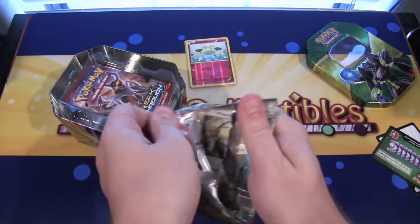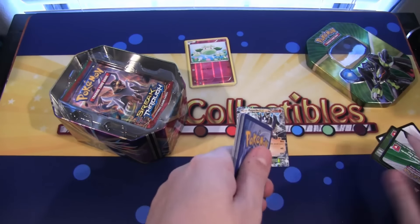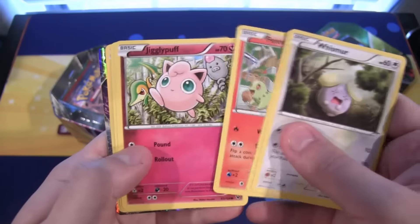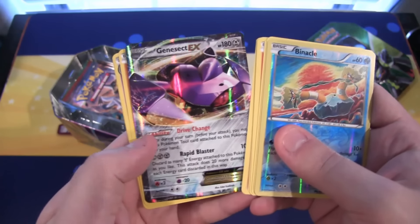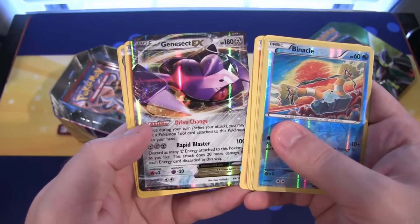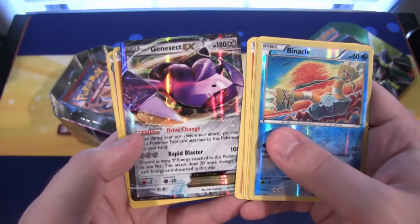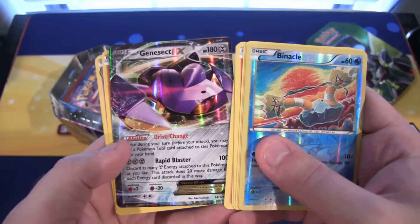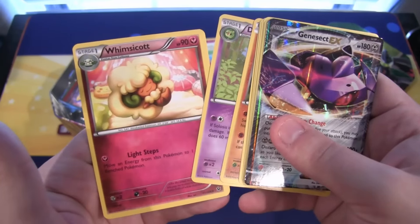Another Fates Collide pack. We have Whismur, Snivy, Fennekin, Jigglypuff, Riolu, then Binnacle for our reverse. And we have a Genesect EX — I could tell we had something but was trying not to spoil it. That looks really awesome. I've already got one of these from the Elite Trainer Box or something, but this card is awesome. I think Genesect is one of the coolest looking legendaries. Then we have Zygarde, a Duosion, and a Whimsicott.